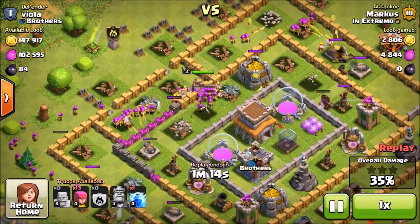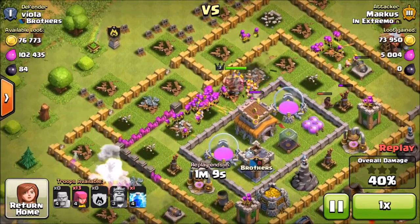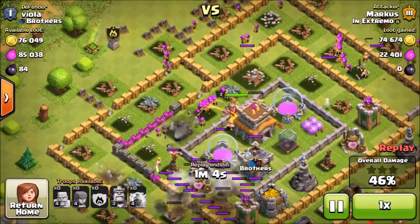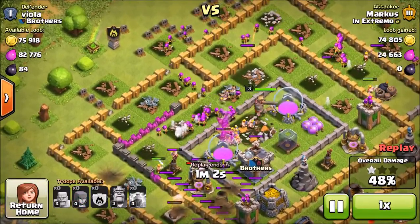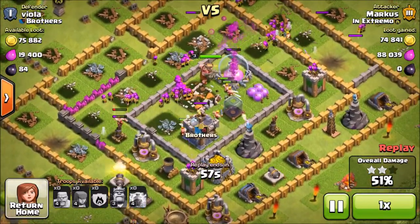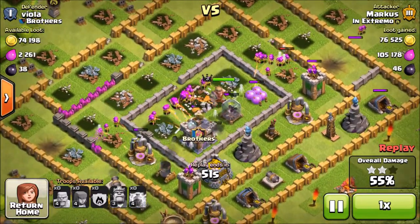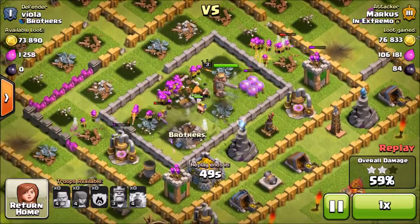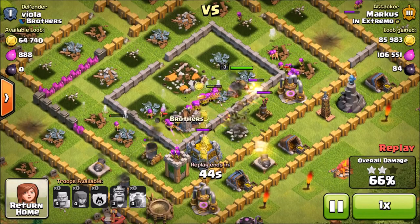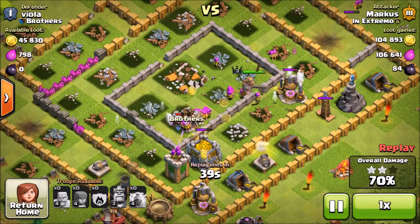I drop my clan castle — it had hogs in there which helped out a lot — and then I spam down my barbs and archers. You don't want to drop too many at once because splash damage could take them out. Drop a couple at a time. It looks like we're making our way through the base pretty solidly and getting most of the loot. There's one more storage with gold and we could be looking at a three-star if that wizard tower doesn't take out too many archers.